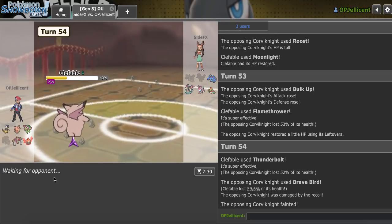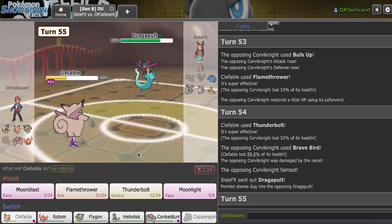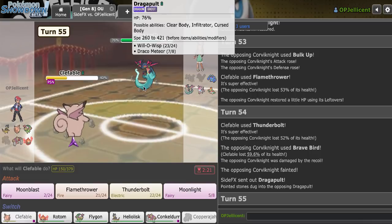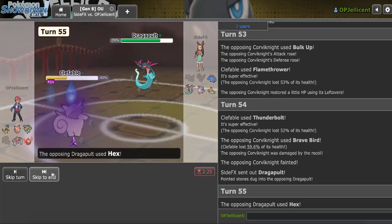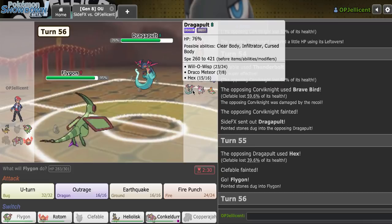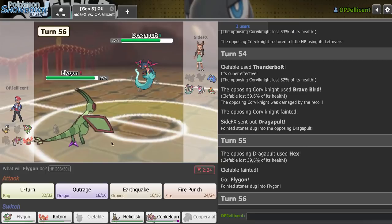They give it to me, but now they get the recovery. They bring in Dragapult — they're still letting me keep Sylveon low. I could make the aggressive play into Heliolisk and spam Hyper Voice, but the problem is T-Spikes are up, which is a big problem. I think I'll sac it off. They just go for Hex. Flygon has to be my play — I need to get rid of Sylveon, then I can win using Flygon.